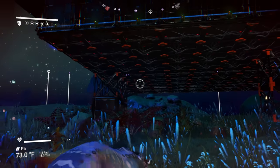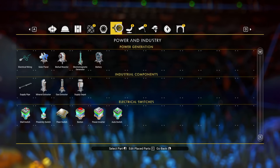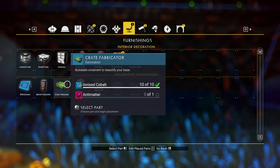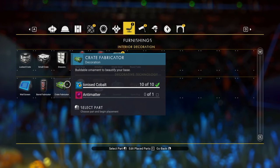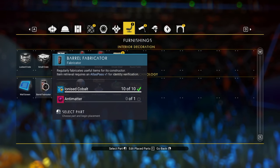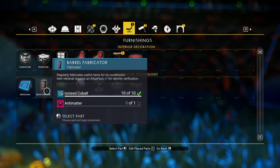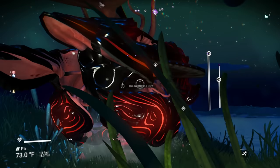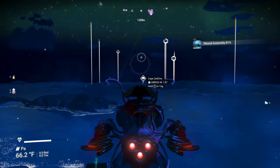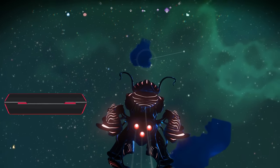There's an item that actually has a chance of giving you nav data. I went through my freighter and through a bunch of crate fabricators - I didn't get any nav data from those, I got a whole bunch of other stuff. However, the barrel fabricators have a chance to get you nav data. So we're gonna build a bunch of those. We need a bunch of anti-matter, so I'm gonna go up to my freighter, deconstruct half of the crates, and reconstruct them into barrel fabricators.